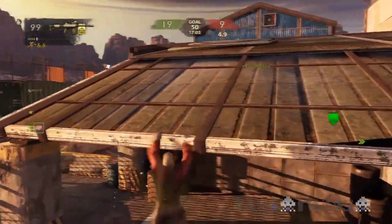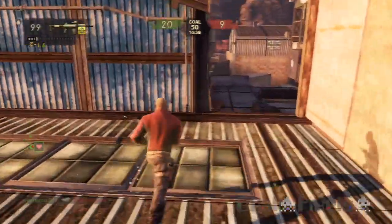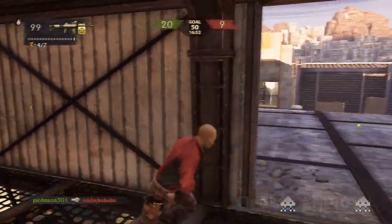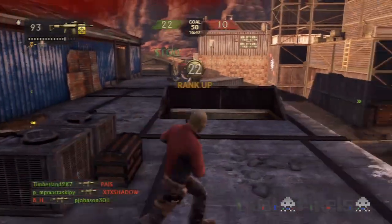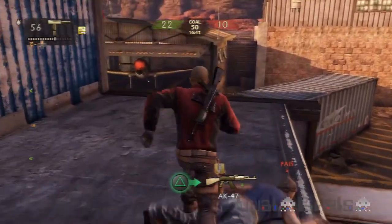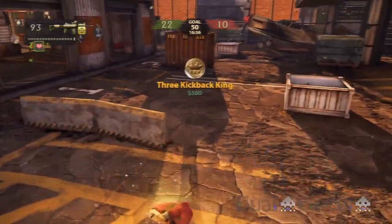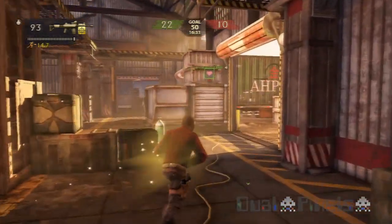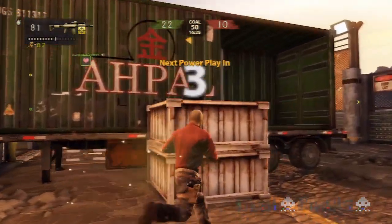I'm using my Speedy G kickback, which has helped me strafe quicker, and I got that kill just because I used Speedy G — any other time I probably would have lost that gunfight. I'm taking advantage of Speedy G, running around the map and finding good positioning. Like I said before, positioning is the most important part of the game. This guy got knocked down by a grenade launcher, so I just took him out easily. Speedy G helped me gain on that guy running down the map.